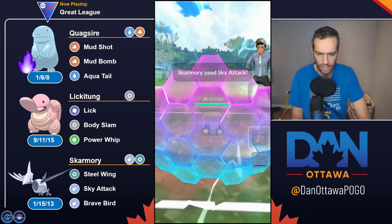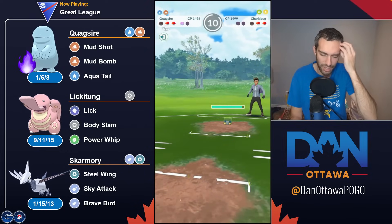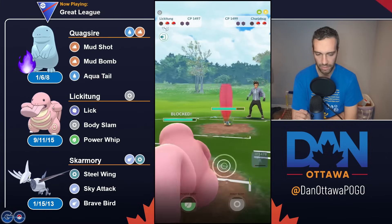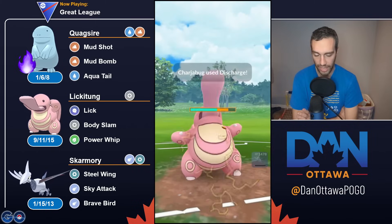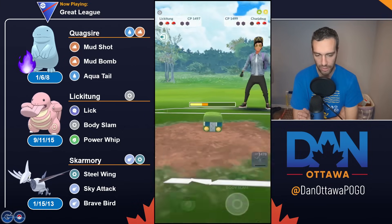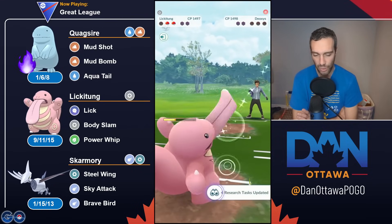I'm checking damage per energy on Quagsire's movesets. PvP Poke recommends Mud Bomb and Stone Edge. In terms of damage per energy — not considering Stab — Aqua Tail is 35 energy, 50 damage, 1.42 damage per energy. Mud Bomb is 40 energy, 60 damage, 1.5 damage per energy. Stone Edge is 55 energy, 100 damage, 1.81 damage per energy. That's a pretty good damage ratio at 55 energy.